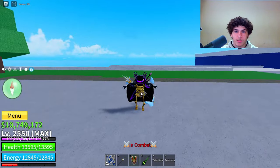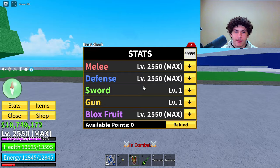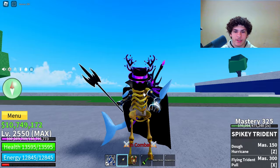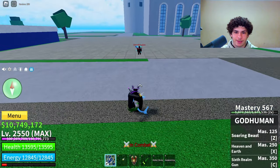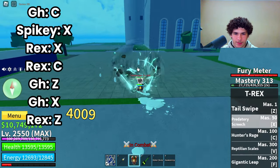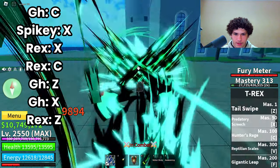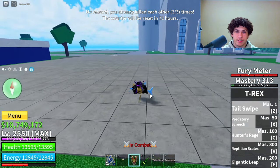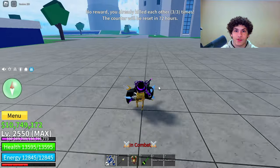Now for combo number 2, my stats are still the same — max melee, defense, and blocks roots. The requirements for this combo are God Human, Spiky Trident, and T-Rex. Here's the combo: C, Pullman, X, Bam Bam, C, God Human Z, God Human X, and then you can also use Z, T-Rex, Z.